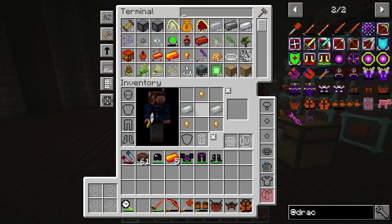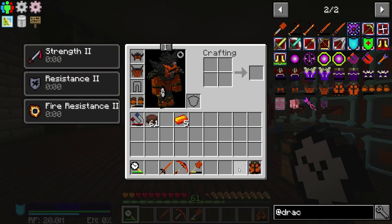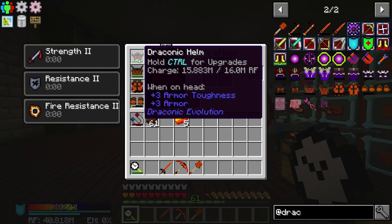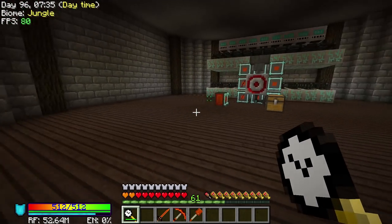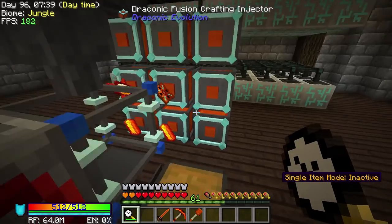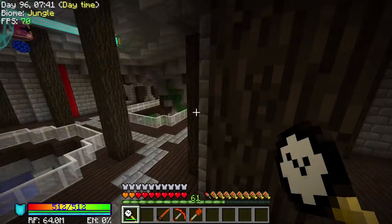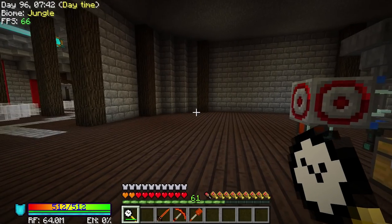Yeah, it's pretty simple actually. All the items have now been completed and now we need to throw them on. Let's go ahead and get this armor off, throw this into our system, and we can throw our armor on. Oh man, and this is just insane. It's going to start filling up with power. You can see the RF storage there at the bottom left - our entropy is zero. The next number is how much RF our equipment is actually storing - 64 million RF. And a really cool thing is now we have creative flight.